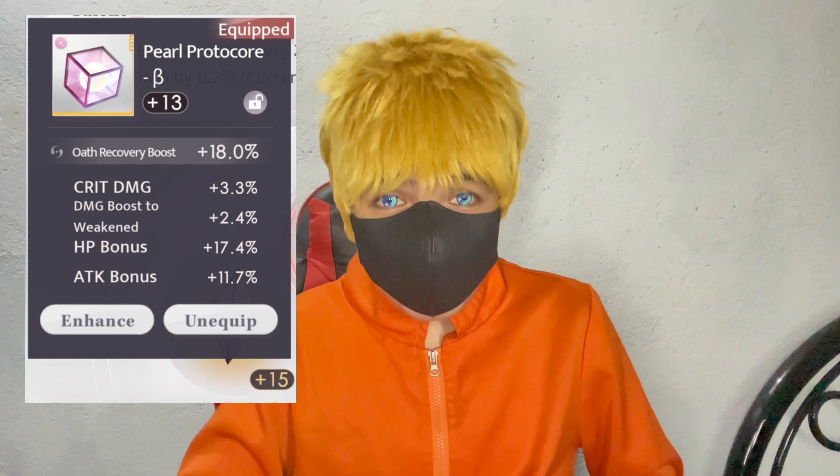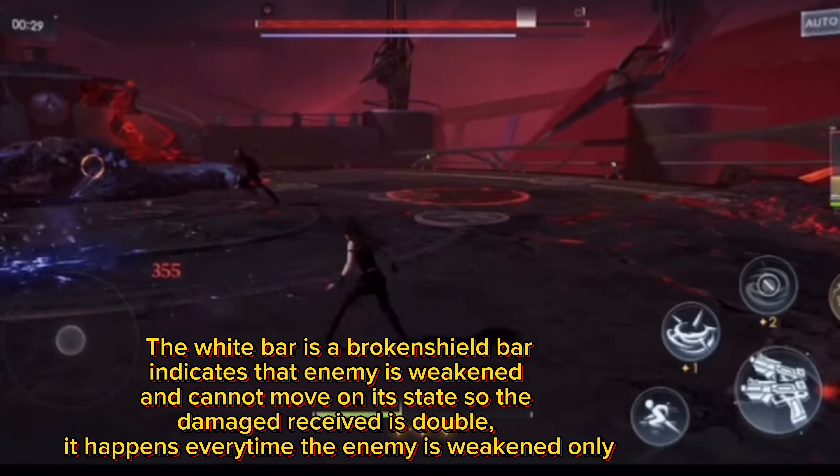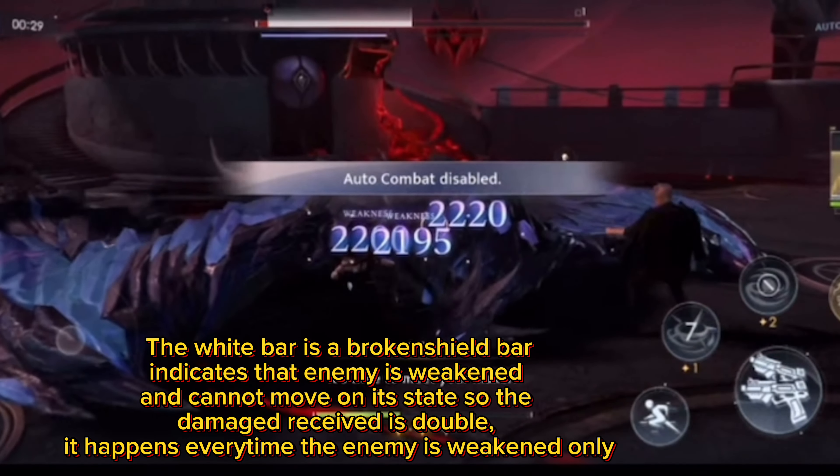If you already have crit damage and then you roll crit rate, that's a bonus. Focus on the substat of attack, because attack boosts your damage to weakened enemies.